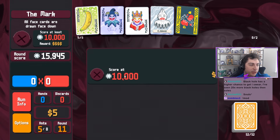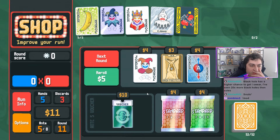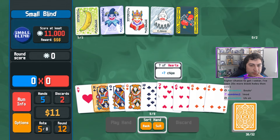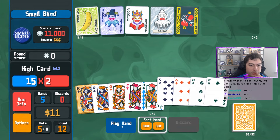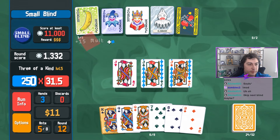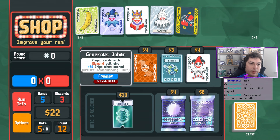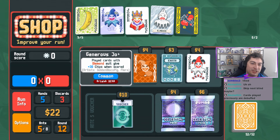Just wanted to get an ace out but I guess we don't have to. We could have got a lot of money but alas we didn't. I think we just want a jack - okay, I think this will be enough. Skip next blind maybe. Playing a card with a diamond gets plus 30 chips. Alright, that makes sense - it's the Generous Joker. I like the name.